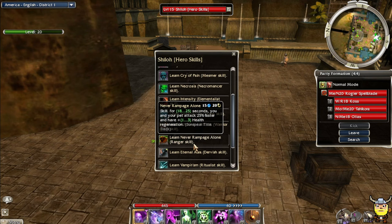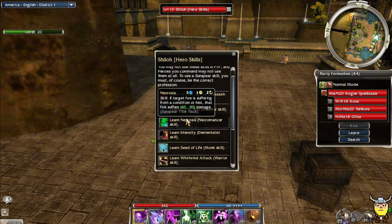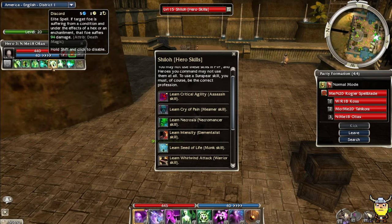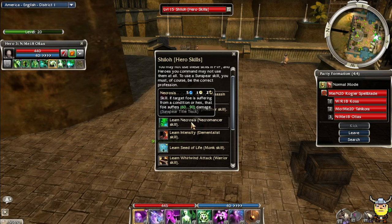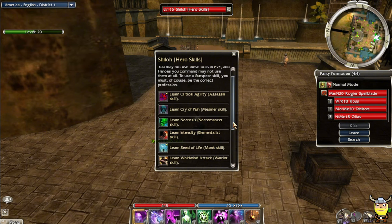Each of these... this is the skill I was thinking of. For 25 seconds, you and your pet attack 25% faster and have three health regeneration - that is awesome. Necrosis is a good one as well. Target foe suffering from a condition or hex takes 94 damage - it's basically Discord, the same skill. A little bit less damage but same cost, same casting time, same cooldown. I want to get a couple of these.